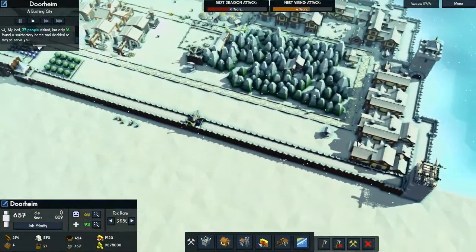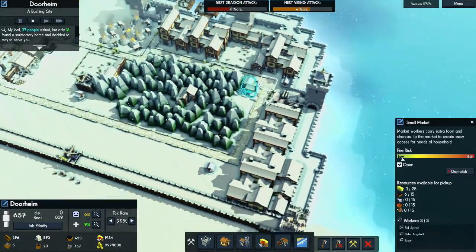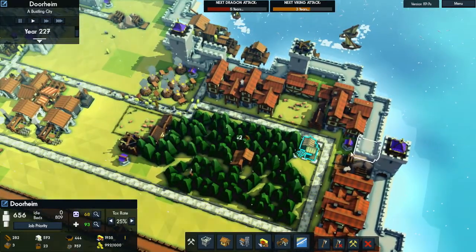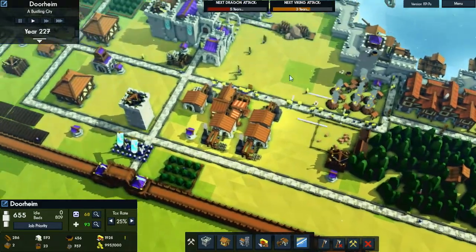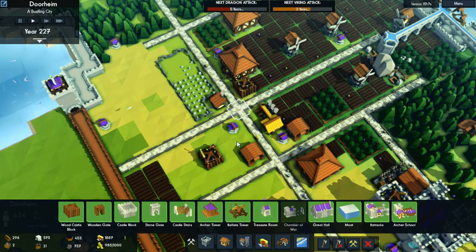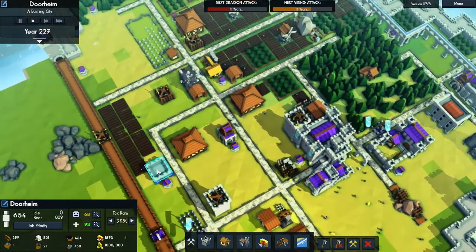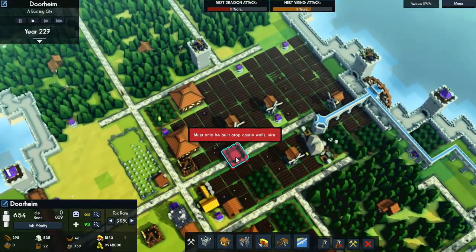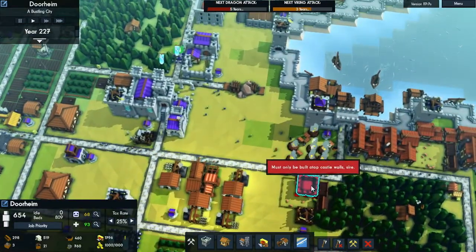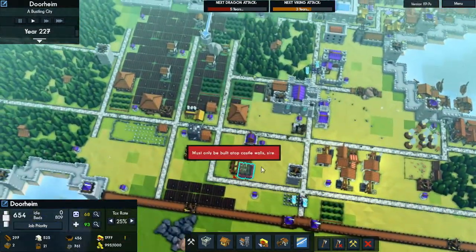For right now I think we're going to hold off on placing down any more houses. I had to place a market over here - I placed one of the little ones because the people over here were starving. We should have more than enough food to go around, so I think the market is just needed to feed these people because they don't want to walk all the way to a stockpile. Let's go ahead and replace our towers inside our kingdom here. I'm going to place a bunch of these things down and top them with a ballistic tower, since the ballistic towers are better at damage output. We have one here, let's place another one over by our iron deposit. Maybe over on our forestry stuff.